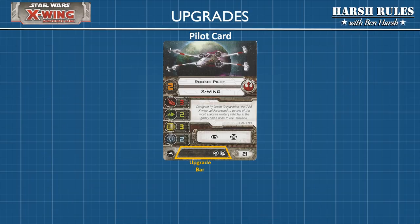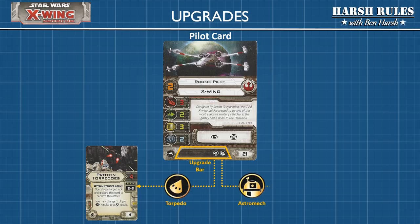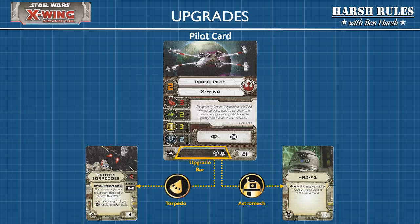Each ship has an upgrade bar at the bottom of their pilot card, showing the eligible upgrade categories for that ship. The player may install one upgrade for each category listed. For example, the rookie pilot's X-wing is eligible for one torpedo upgrade and one astromech upgrade. When playing with squad building rules, each side has a limited number of points to spend on ships and upgrades — typically each player has about 100 squad points to build their force. In this example, we would add up 21 squad points for the X-wing, 4 squad points for the proton torpedoes, and 3 squad points for the R2-F2 unit, for a total of 28 points.